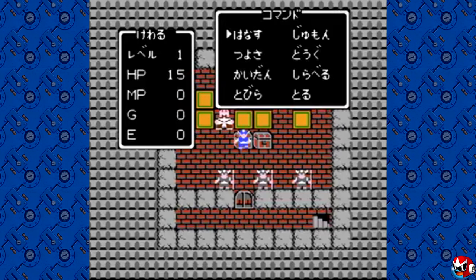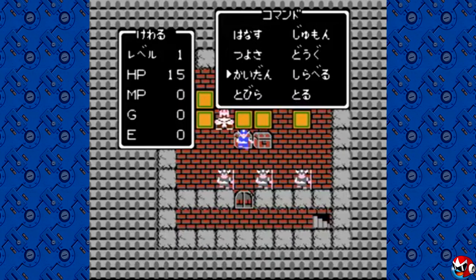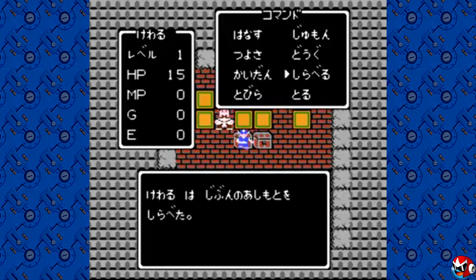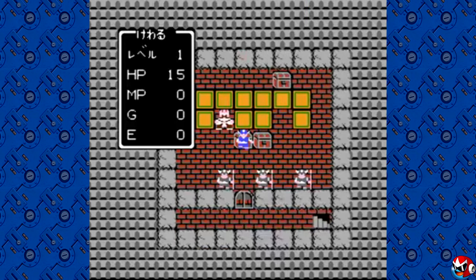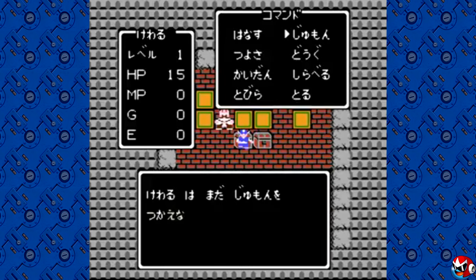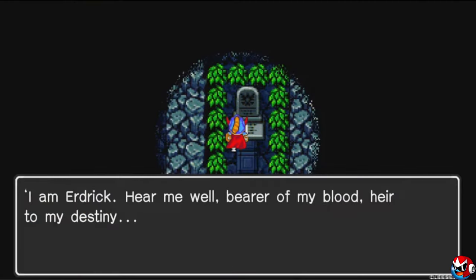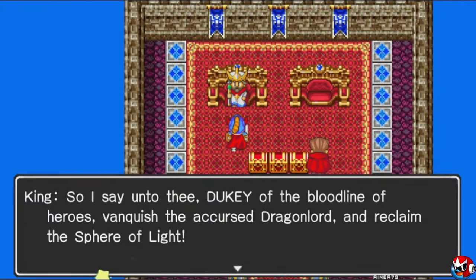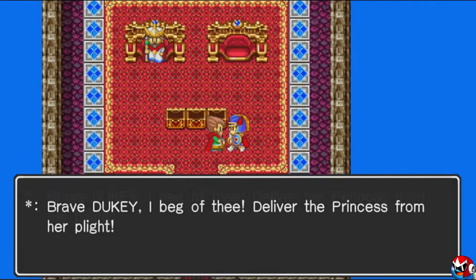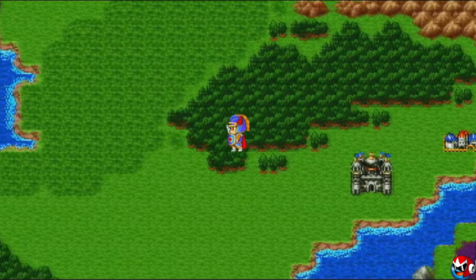Originally released as Dragon Quest in Japan back in 1986, also called Dragon Warrior in North America back in 1989, Dragon Quest took inspiration from both Ultima and tabletop RPGs but simplified the gameplay so it could be enjoyed by everyone. The basis for what we now refer to as the JRPG — in Dragon Quest you play as the descendant of the great hero known to the world as Erdrick. You start your journey in the King's Throne Room.